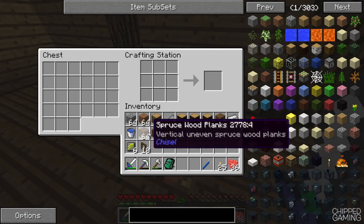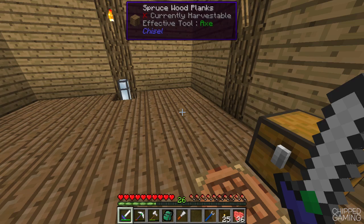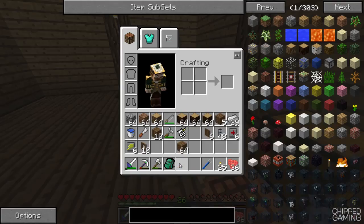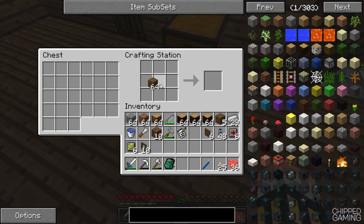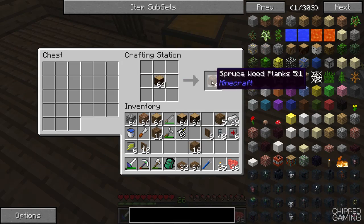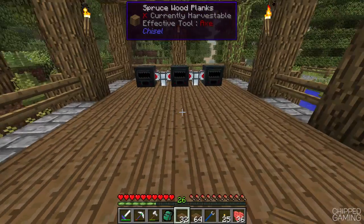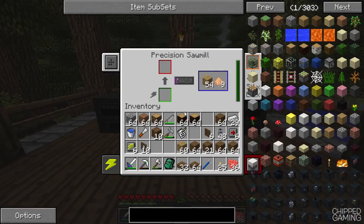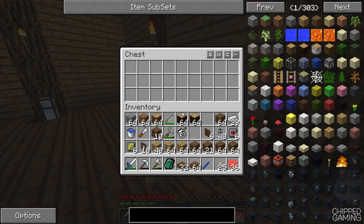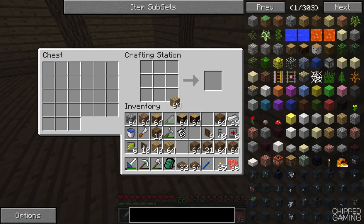The way we make the barrels is we need some half slabs and we're going to want to turn these vertical spruce planks back to normal ones so we can make use of them. Let's go and get some half slabs. We're also going to want some chests — and you know what I should be doing? I should be using the sawmills! We just spent all the time making them and haven't been using them. Okay, I need to turn these into some chests and we need 14 chests in total.